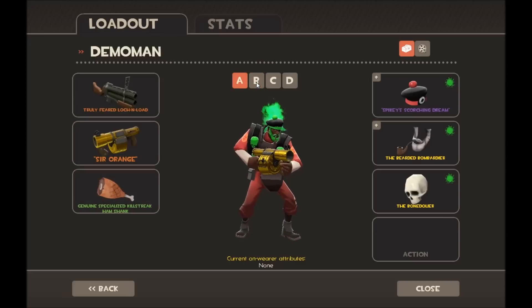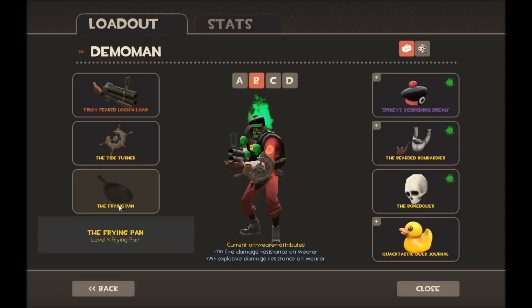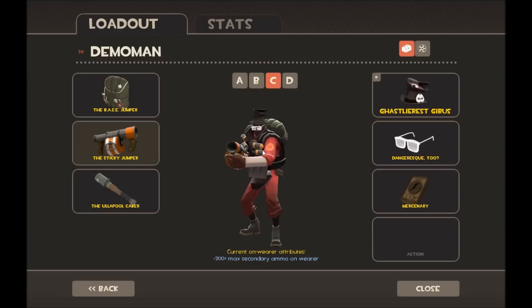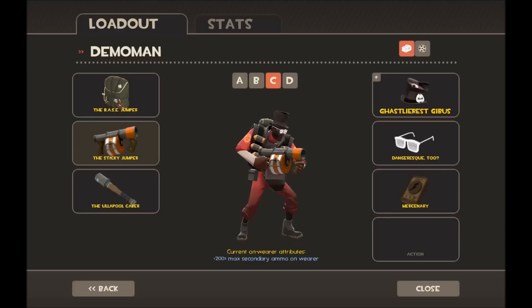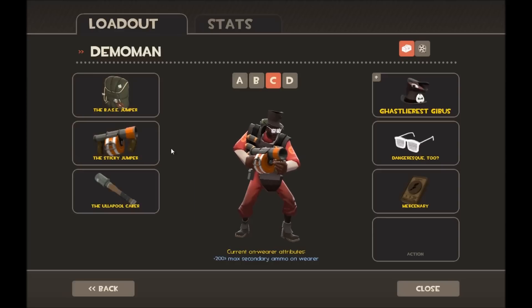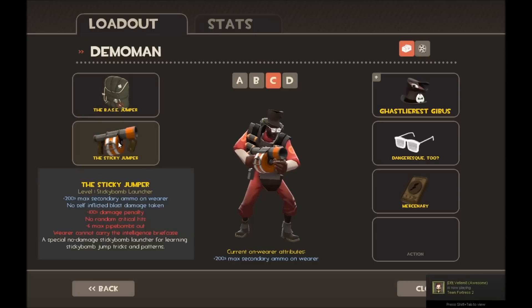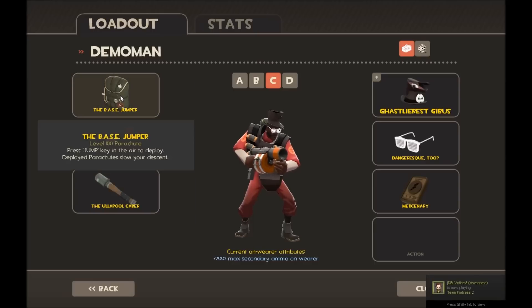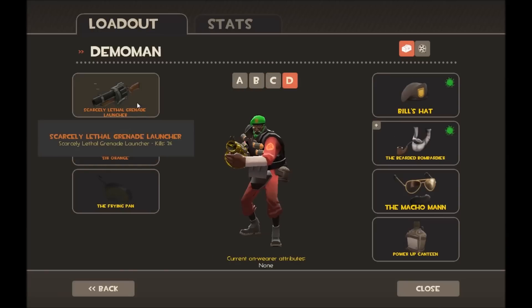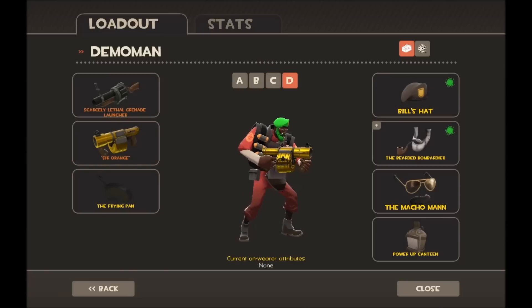For Demoman loadout B I have a Demo Knight or Demo Pan setup, using the Tide Turner and the Frying Pan with the same cosmetics and the same Loch-n-Load. For loadout C it's my troll loadout — I use the Base Jumper and the Sticky Jumper so I can blast myself into the air taking no damage, hover around, and then whack people with the Caber to kill them.